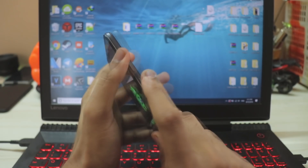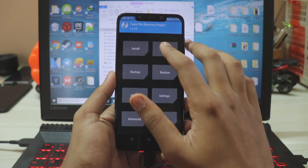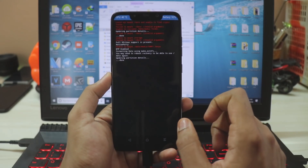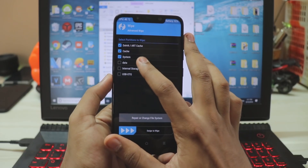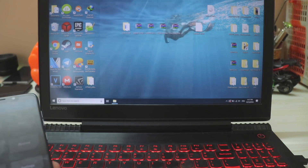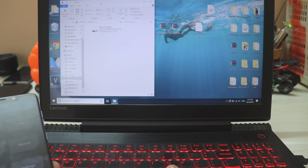On the phone, hold Power and Volume Up to boot into custom recovery. Once in recovery, go to Wipe > Format Data, type 'yes', and hit Enter — this removes the encryption. Then go to Wipe > Advanced Wipe and select Dalvik Cache, System, and Data. This removes MIUI for POCO. Go back to your PC, close the ADB folder, go to This PC > POCO F1, and drag the two files: the converted ROM and disable force encryption.